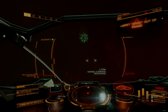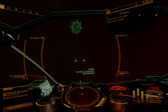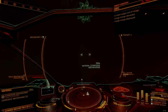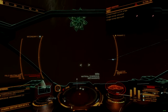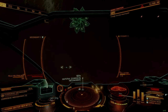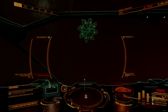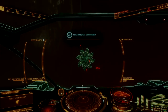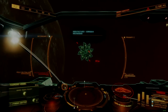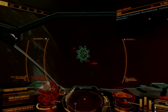Thargoid interceptors roam the interior of maelstrom clouds with unpredictable behaviors. Interceptors can become immediately hostile on ship detection, or may elect to ignore you completely. Interceptors are still vulnerable to normal AX weapons and will engage if provoked, though combat within this environment will be significantly disadvantaged and is not recommended as a casual venture.